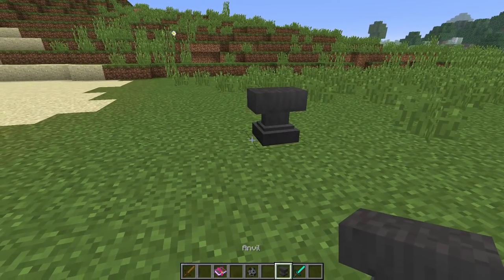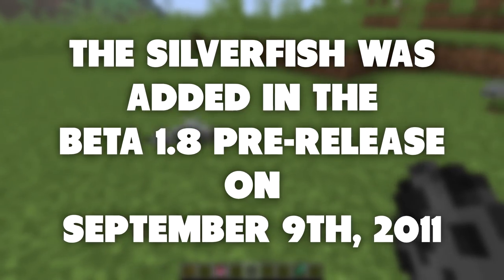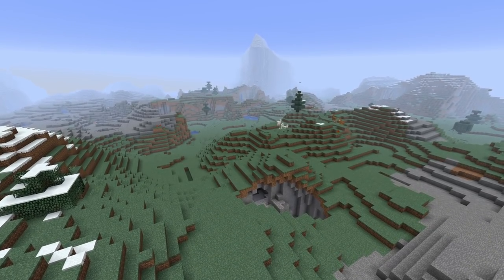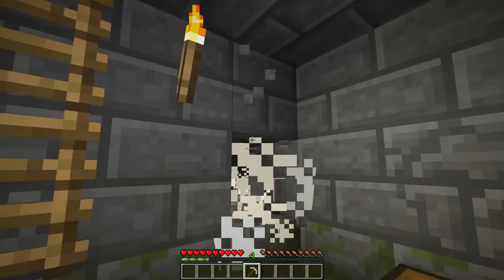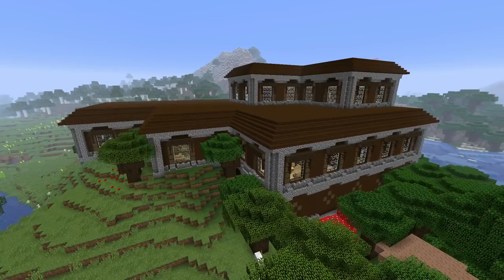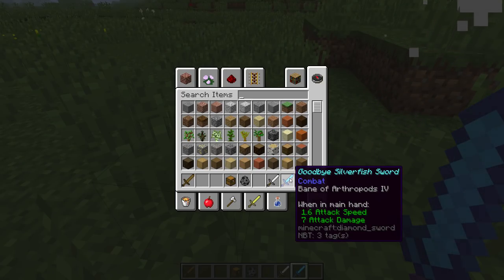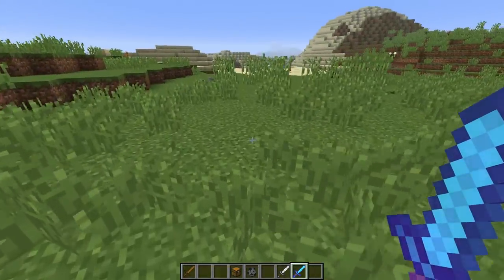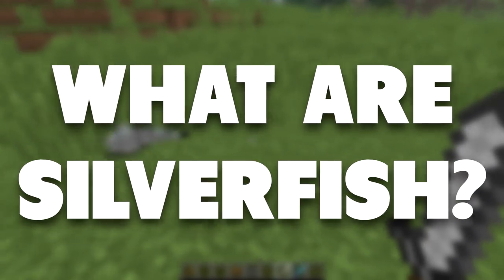Silverfish are an insect-like mob that was added into Minecraft way back in the 1.8 beta pre-release days — this was back in 2011. These creatures spawn in the extreme hills biome, which I think is actually called the mountains biome now, in the basements of some igloos, in strongholds, and in the fake portal rooms sometimes found inside of woodland mansions. Silverfish are also considered arthropods, therefore the Bane of Arthropods enchantment for swords will make the sword stronger against these creatures.